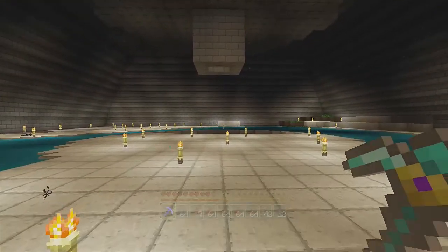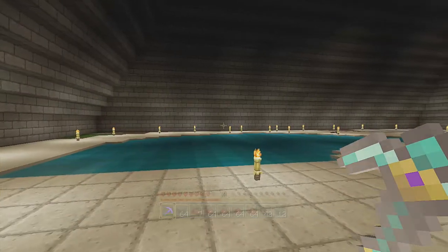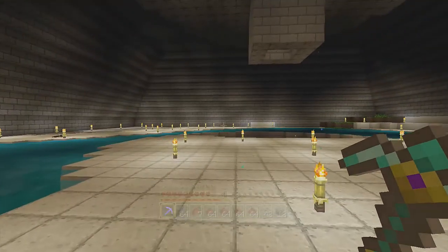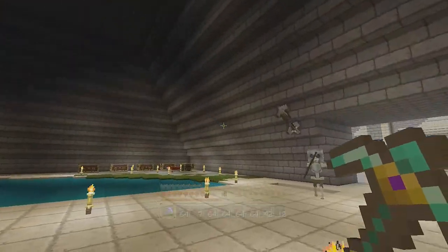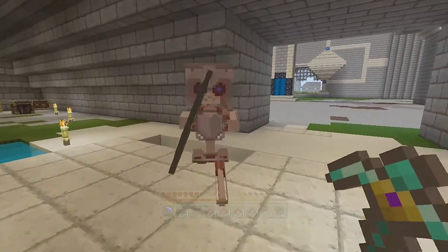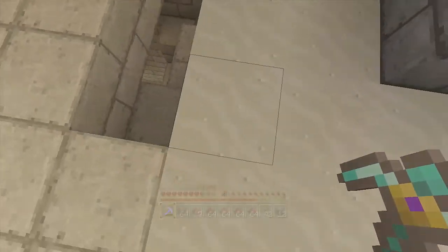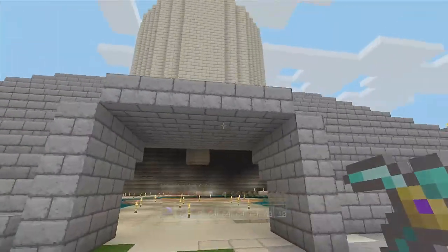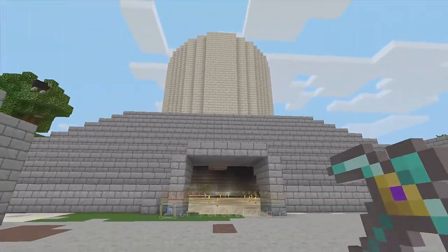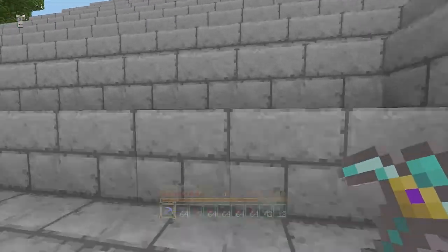I'm pretty sure there are mobs in there spawning now, so if any fell down they would probably just fall right here — let's hope that doesn't happen. It's a big pyramid thing. There's a spider too. Anyway, it looks pretty not bad, and I didn't do the redstone yet so the redstone's not in there.